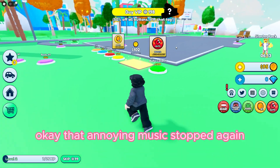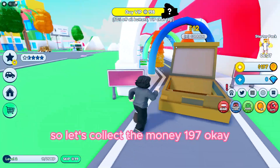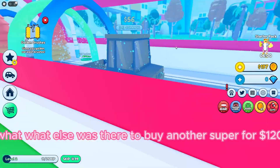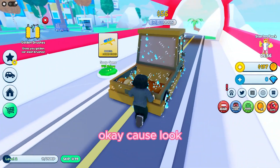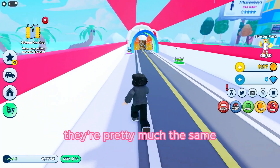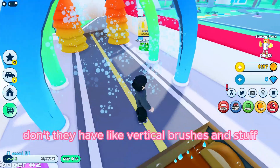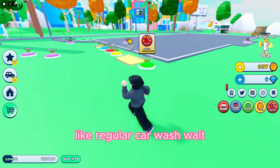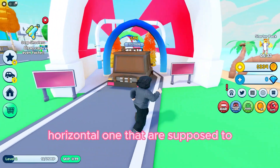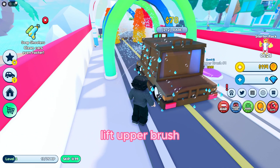That annoying music stopped again. Let's collect the money — 197. What else is there? Another soaper for 120 dollars. The cars leaving are pretty much the same. Golden brushes — what? Don't they have horizontal brushes, like a regular car wash — the ones that wash the top of the car? Let's get soaper number two and left upper brush.